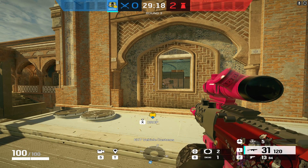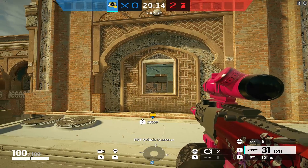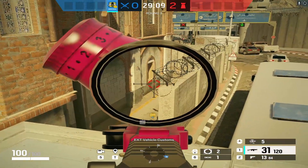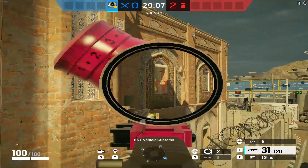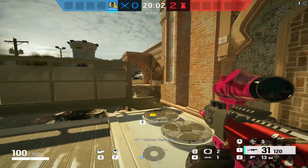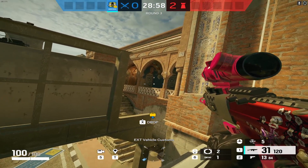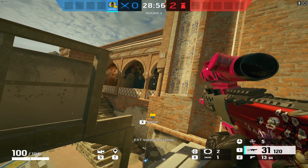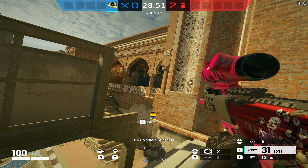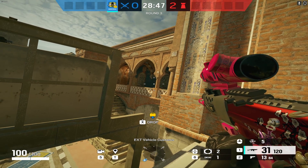Moving on to our second Grim strat, we're staying on Border attacking the archives and armory bomb site. This one has a little more setup: start with a claymore on this window and potentially on this window in case they jump out. On the east side, open the office window, take the top of east stairs, or put flank denial — a Nomad charge or Gridlock trap — on those stairs.